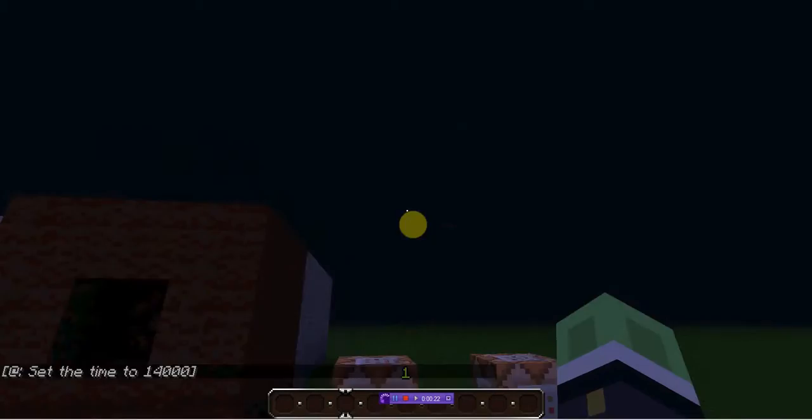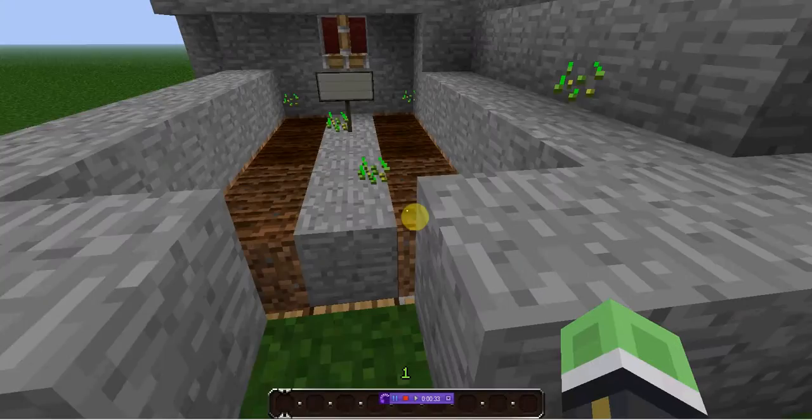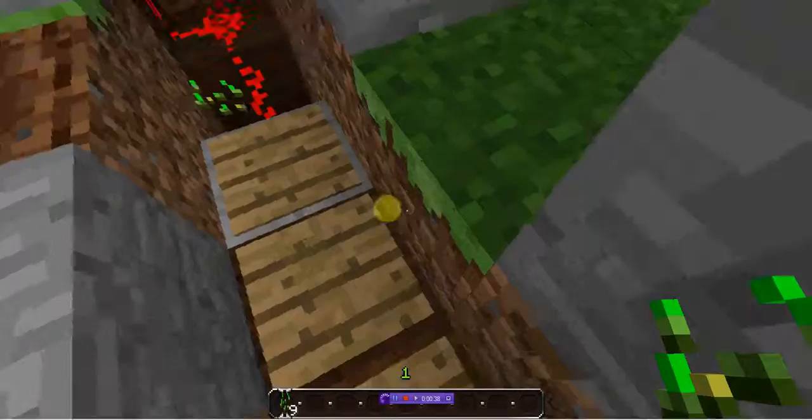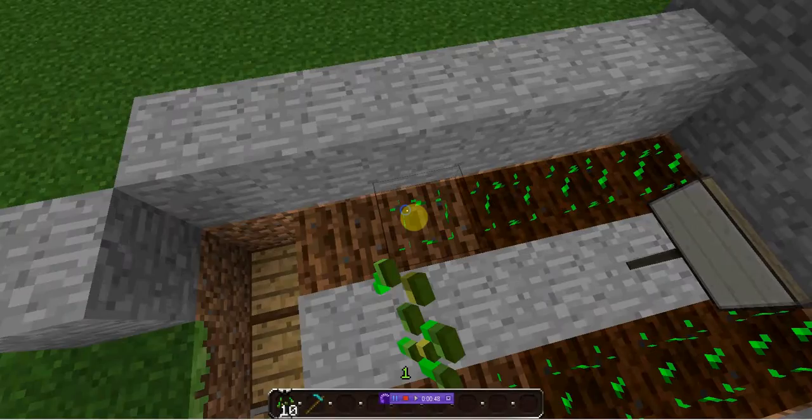What I have here are two command blocks. If I set it to night and day, you notice there's some pistons, and this light turns on. If this light turns on, it means that this farm over here that I've created is now seeded, I guess. Now how this works is, I have a couple of wires set up.